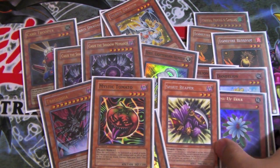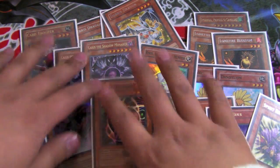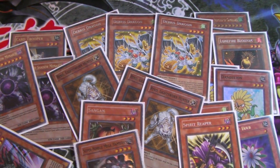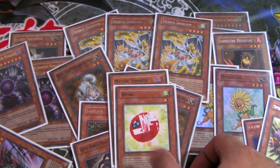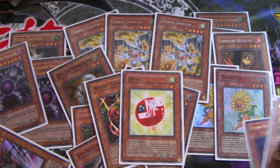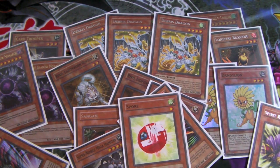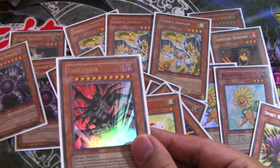Let me tell you why I'm running Mystic Tomato. It searches out Sangan, and it also searches out Spirit Reaper. Not just that, it's a plant, so it's good for Spore. You can remove it for Spore, and Spore becomes a level five. It's good for Spirit Reaper on the field, good for Sangan, good for Card Trooper for level eights. Pretty solid.